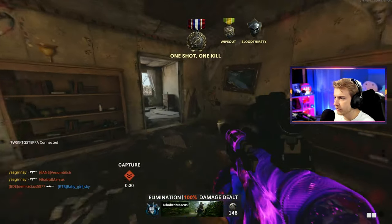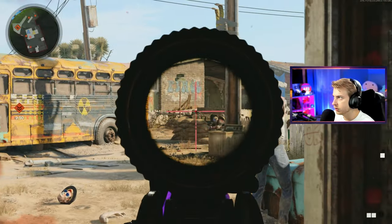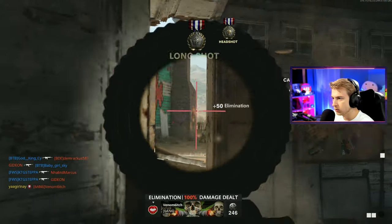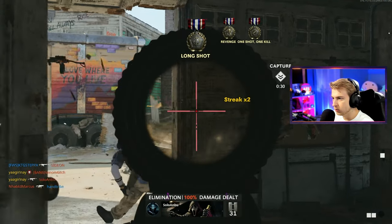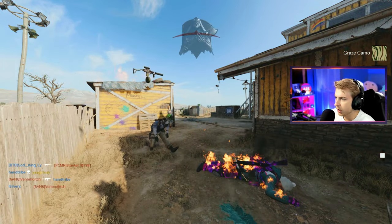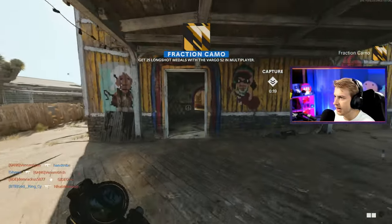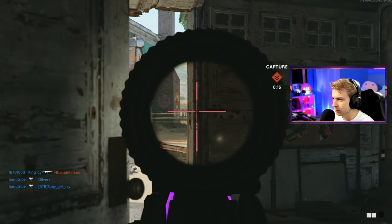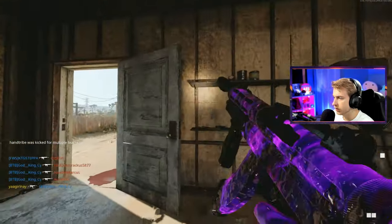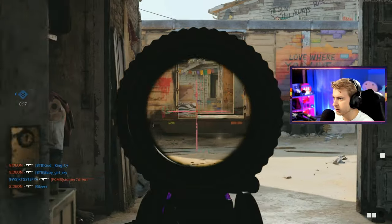People really underestimate wall bangs in this game, and they underestimate the fact that your teammate could hit you in the back of the head with a molly at any time. We're halfway through our long shots already. I'm pretty happy with that — I already have a harp. I did it again; I have a very bad problem with killing teammates and it's not even on purpose. Now we're max level with the Vargo, so we can definitely go back on those thermals and smokes.